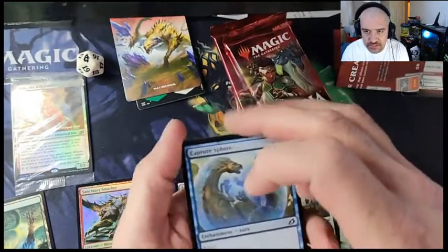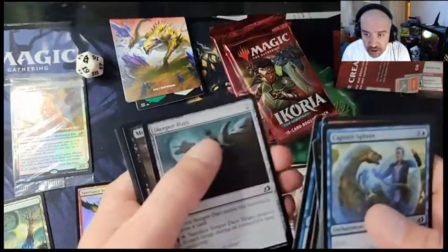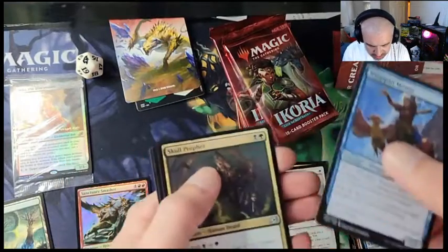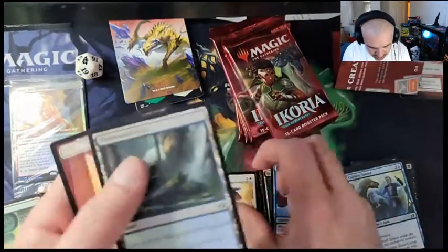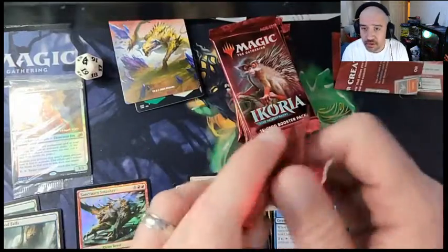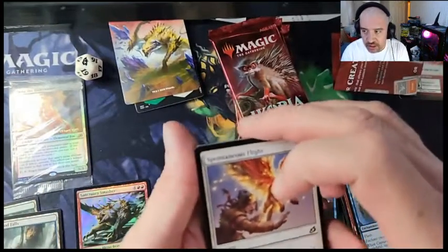I think this video probably won't go up until next week because I got another box coming at you guys before this. Let's see — we got Wingspan, Mentors, Go-Profit, and Lava Break Venturer. That's two packs, four to go. Let's see if we can pull a mythic or something — just a quick little hit.